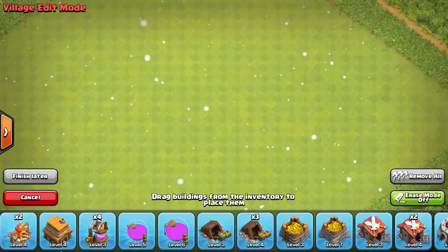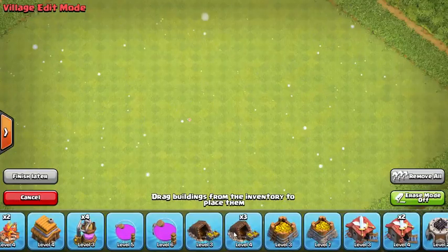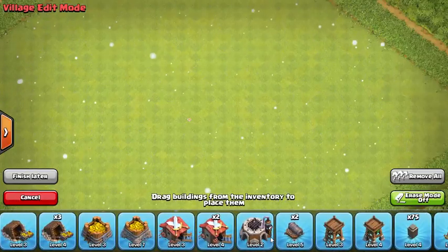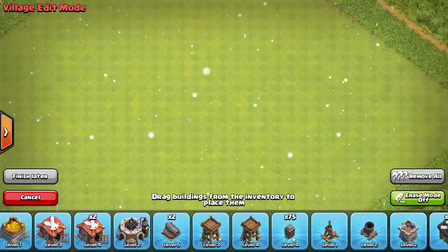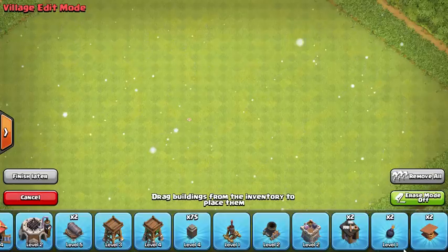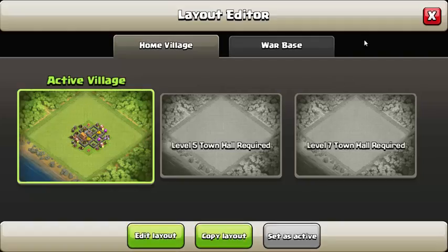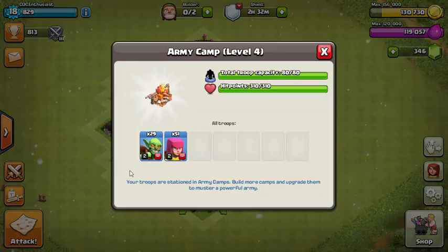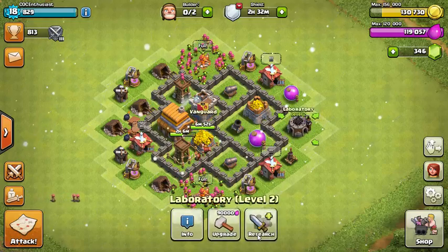If you want to look at all my buildings: level 4 army camps, storages of different levels, the Barracks — there's one that's one level lower than the rest. Level 2 Mortar, level 1 Air Defense, level 2 Clan Castle, and level 4 walls — all of them.